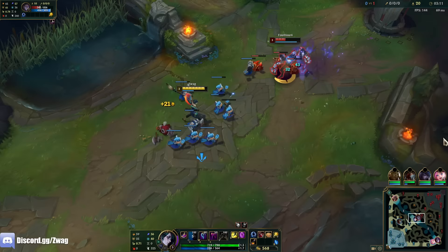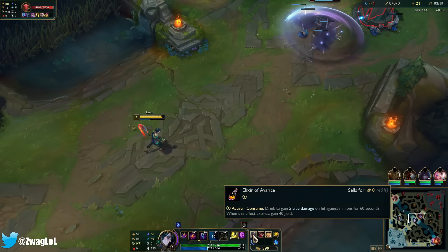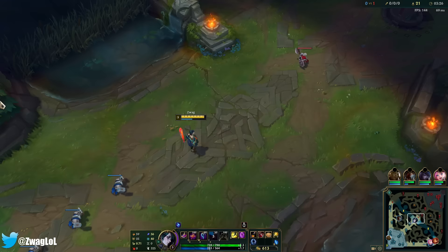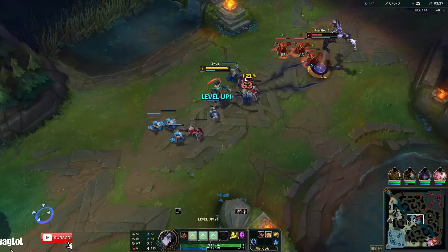We got one of the tonics. We get three tonics throughout the game — this one gives us five true damage on hit to minions, and when it expires I get 40 gold, so I may as well use it now for that five true damage and then the 40 gold in about 40 seconds when it's done. It's giving me Klepto vibes from when that was a rune.